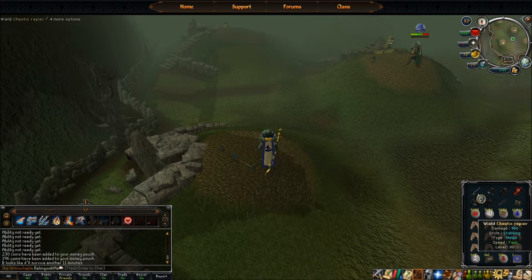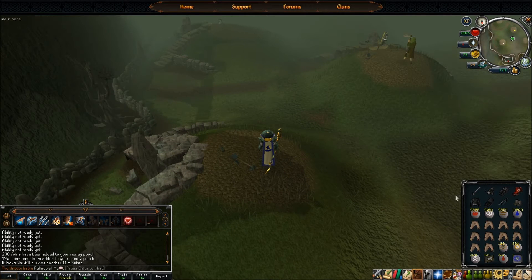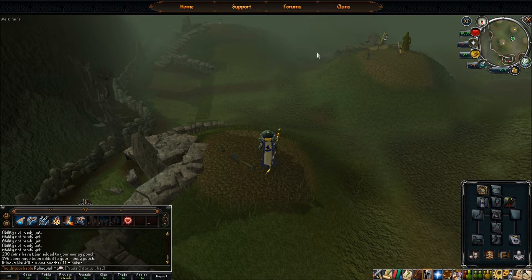I do have a full melee set with me, a full range set with me, and a full magic set equipped. What you need to remember is that you don't need to bring all four spells — water, wind, earth, and fire — because each of the brothers has a different weakness.